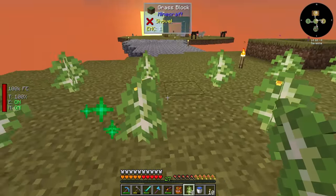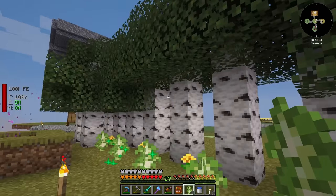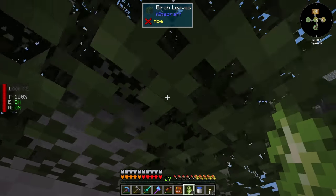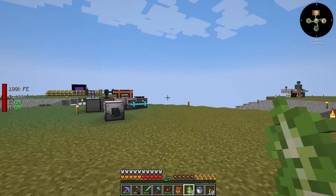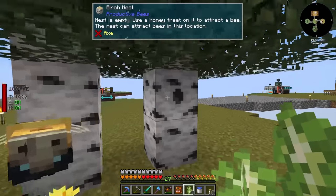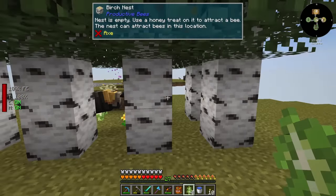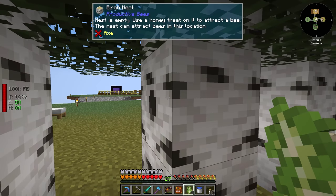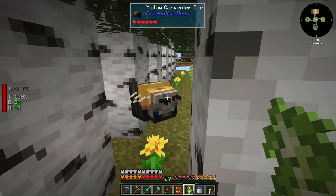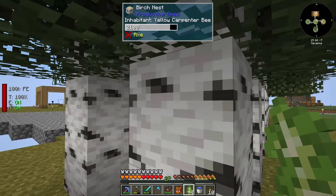We'll just go ahead and grow the trees, and if we get lucky we get ourselves a bee nest. Oh, I hear a bee nest! Where is it? I don't even see it. What are you? A yellow carpenter bee — where did you even come from? A birch nest from Productive Bees — check that out. The actual log of the tree is the bee nest. I have not seen this before. Birch nest — the nest is empty, use a honey treat on it to attract a bee. The nest can attract bees in this location — so we're getting yellow carpenter bees.